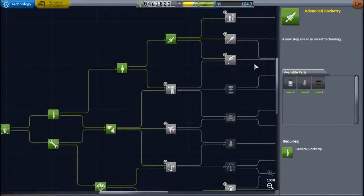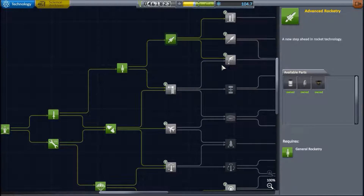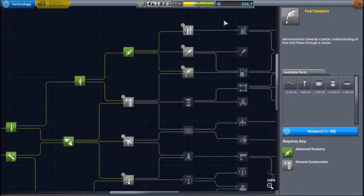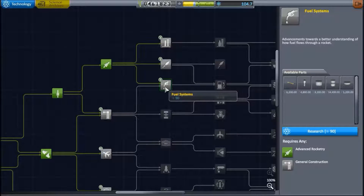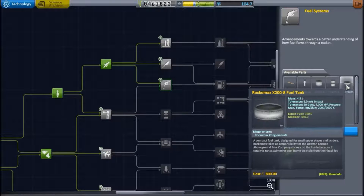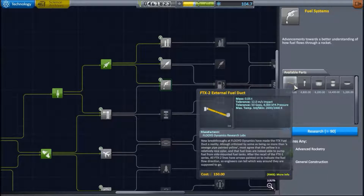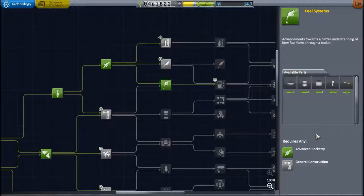I've also unlocked advanced rocketry here for really all the parts, and I've done enough experiments in space to unlock this one - fuel systems, mostly for this tank right now, although these tanks are going to be very useful later on, and of course the external fuel duct. So here we go - unlocked.